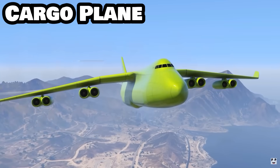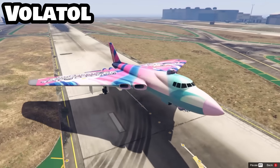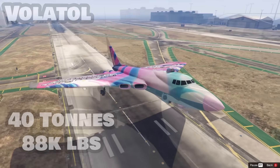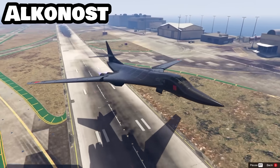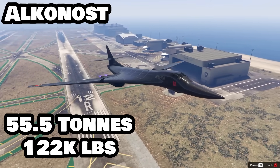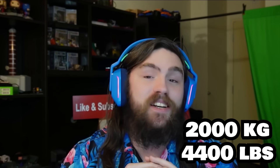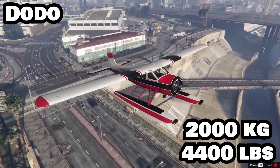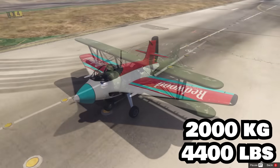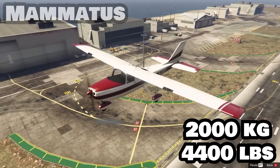The Titan cargo plane and passenger jet all weigh 38 tons, which is lighter than the Volatol at 40 tons. The Alkanost, being the largest plane, is also the heaviest at 55.5 tons — which is still lighter than the Rhino Tank at 60 tons. On the contrary, all of the lightest planes in the game weigh under 2 tons. Tied for 4th place at 2,000 kilograms are the Dodo, the Duster, the LF Starling, the Mallard, the Mamedus, and the Tula.